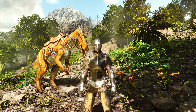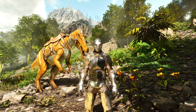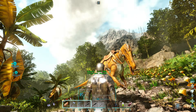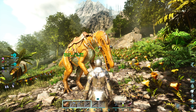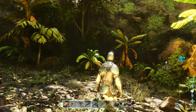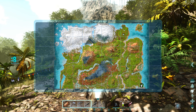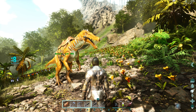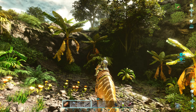Hey guys, welcome back to another episode of ARK Survival Ascended. In this one we're going to get our final artifact that we need before we do the Broodmother fight. We've got all the rest of them, so now we're going into this cave to get the last one. I've got my trusty Baryonyx - this is the second one we've had, the first one died. Hopefully we don't lose this one, so wish us luck.